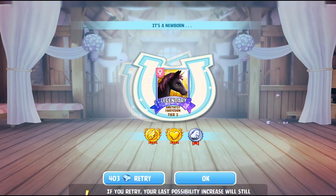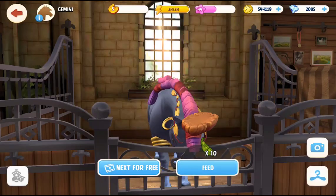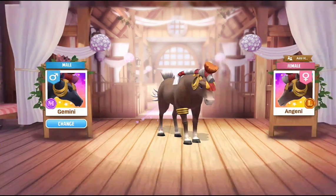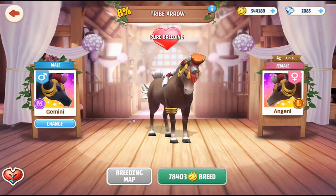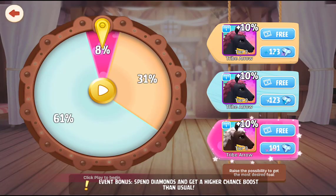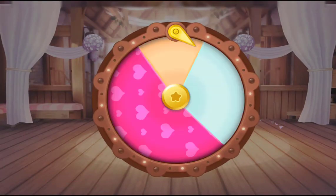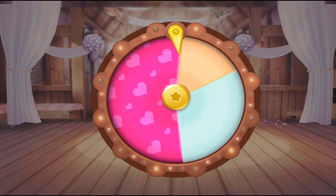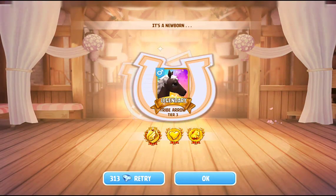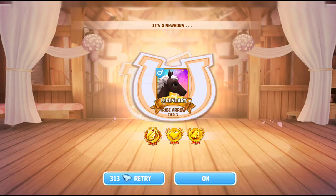Here is the tier two Tribe Arrow that I've got to level five. We're going to take this horse and try again for the tier three. The chance has gone up to 8%, which isn't a massive increase, so I am going to use the videos. We're up to 53% — let's see how this goes. Come on — yes, we got it! We literally have the tier three Tribe Arrow, and it's a legendary as well. That's quite nice because you wouldn't have to go too far to diamond it.